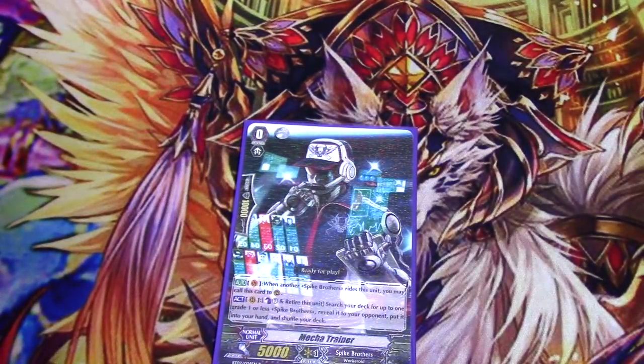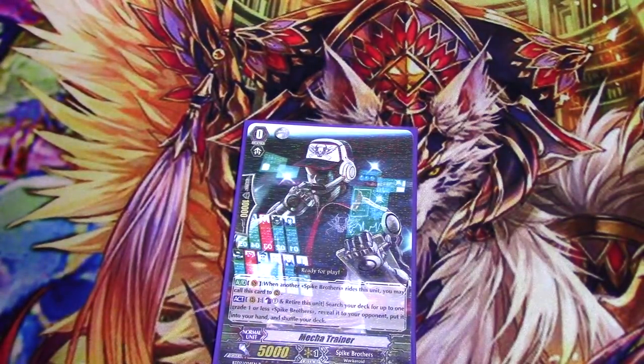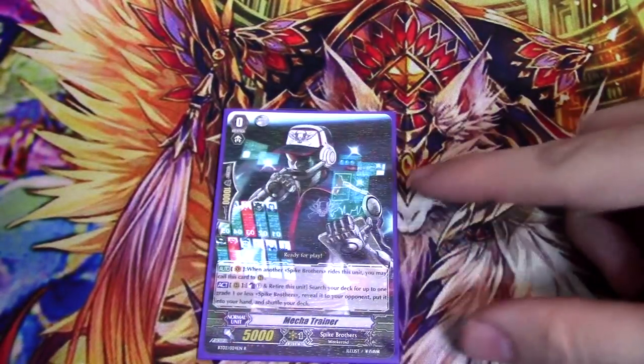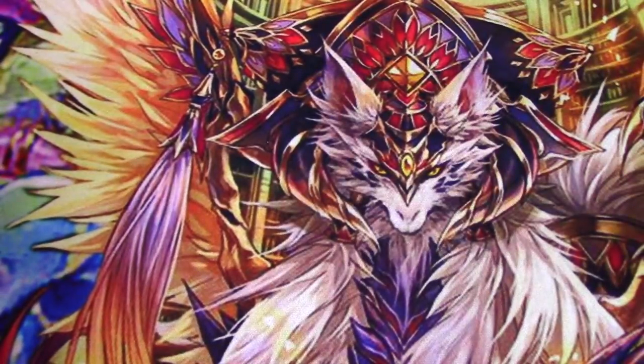For the starter, we have Mecha Trainer. If you've played Kagero, it's the exact same skill — you can Counter Blast and Retire him to search your deck for up to one grade one or less Spike Brothers card, which is amazing. I'm glad Bushiroad didn't come to their senses before printing this card, because otherwise all of our other starters are just bubkis compared to this. You can search Stride Fodder, search Hail Traders to get to GB8 faster, or search any grade 1.